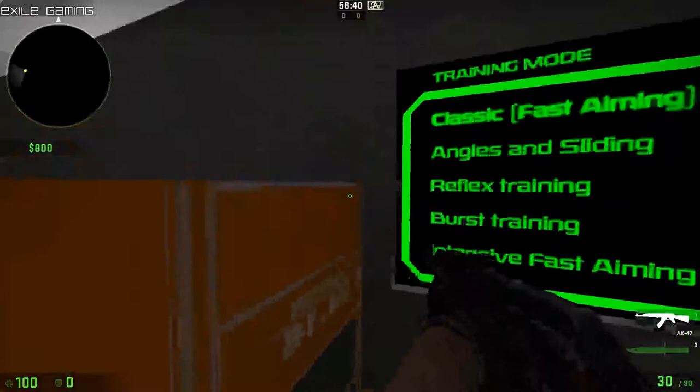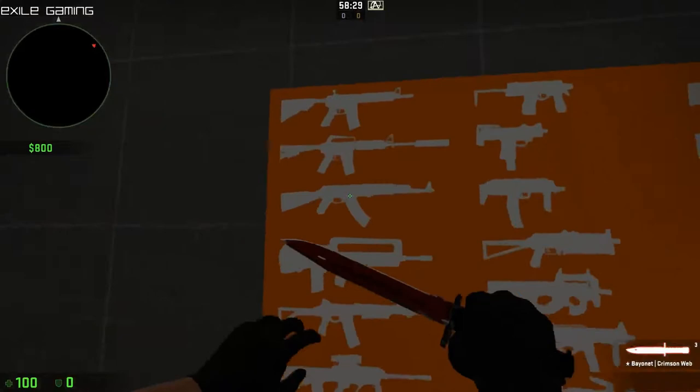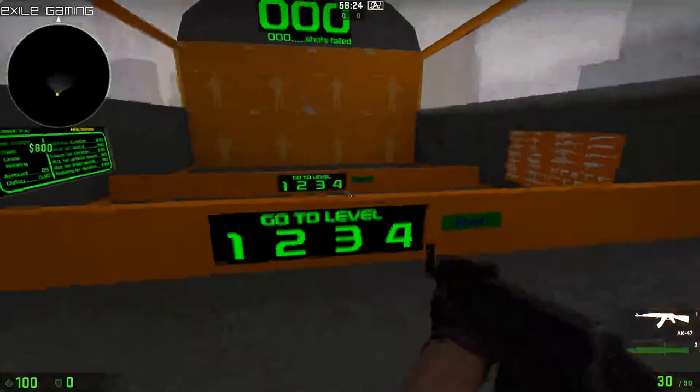I'll just drop my gun and find that. Or you can just come up to the weapons table, hit the one you want, pick it up, and off you go. Before we start, there are different levels you can choose as well — I'm going to be using two today.